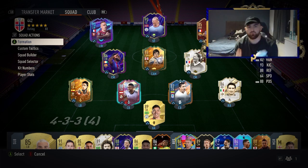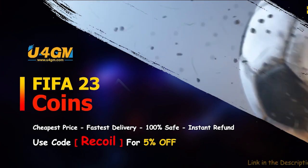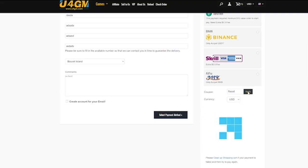Once again, I'm back to show you how to make a ton of coins in FIFA 23. But if you don't have the time to use these methods 24/7 and you want an easier route of getting coins — if you're looking to get some FIFA coins to improve your team and smash through weekend league, check out U4GM FIFA 23 coins and use code RECALL for 5% off at checkout. Make sure to go check out the sponsor, but let's get into the video.